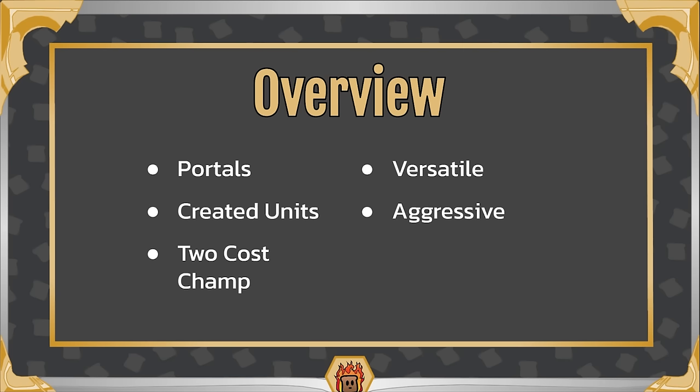Last up we have aggressive. Being a two-cost champion that's able to summon a whole bunch of created units, you can really put pressure on the enemy early. While you may not be as aggressive as someone like Diana, who consistently ends turn one, Nora really wants to be attacking as many times as possible and putting a wide board of units to the test.